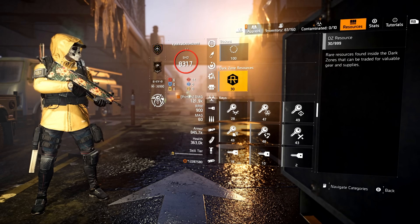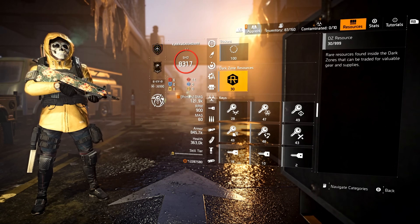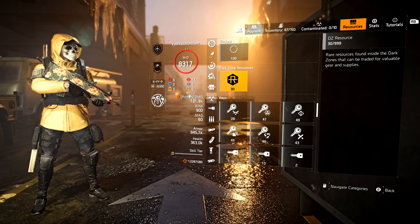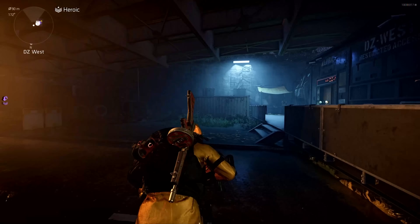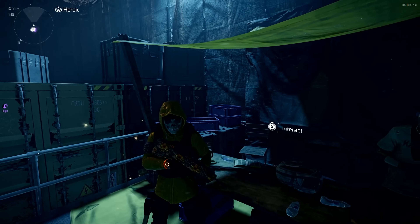If there's anything I'd like to buy, I need to go into the Dark Zone and either open up those little blue boxes to give me DZ resources, or I have to pick up contaminated items, deconstruct them into DZ resources, and then extract them. That's how you do it. Now, speaking of the Dark Zone, let's talk about the Dark Zone West Vendor.